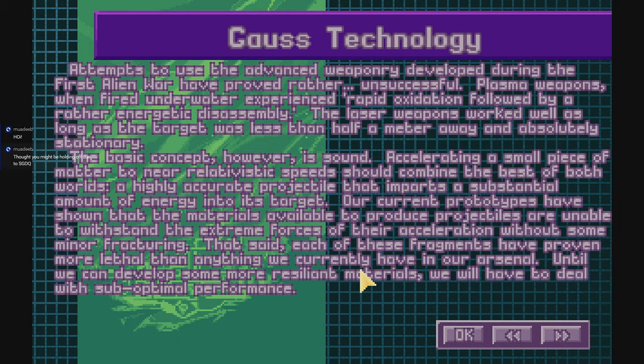Gauss technology: 'Attempts to use the advanced weaponry developed during the first alien war have proved rather unsuccessful. Plasma weapons, when fired underwater, experienced rapid oxidation followed by a rather energetic disassembly. Laser weapons worked well as long as the target was less than half a meter away and absolutely stationary. The basic concept is sound — accelerating a small piece of matter to near-relativistic speeds should combine a highly accurate projectile that imparts substantial energy into its target. Our current prototypes have shown that the materials available are unable to withstand the extreme forces of acceleration without some minor fracturing. Each of these fragments has proven more lethal than anything we currently have in our arsenal. Until we can develop more resilient materials, we will have to deal with suboptimal performance.' That's my introduction to how I balance Gauss.